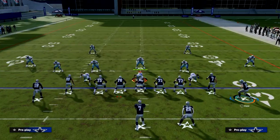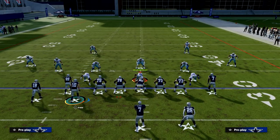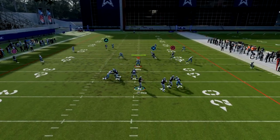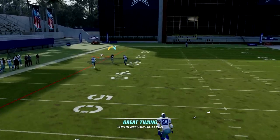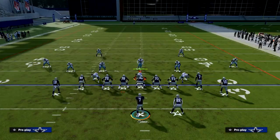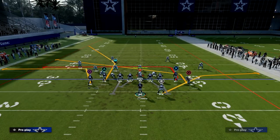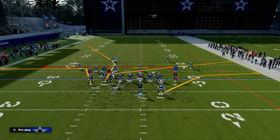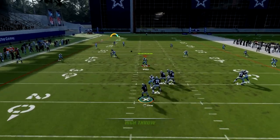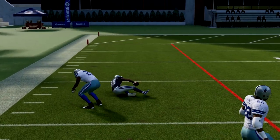What I'd like to do is motion Cooper Cup, put him on a slant, and then motion him across. If they're in Cover 4 drop, this is still going to play really, really well — we're still going to pretty much annihilate Cover 4 drop on the field if we can catch the ball. If you're having an issue where the receiver has trouble catching — this has to do with Steve Smith being short — just straight up highball it and he'll be fine. Just don't highball in freeform.